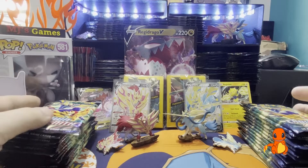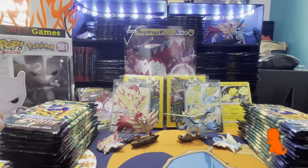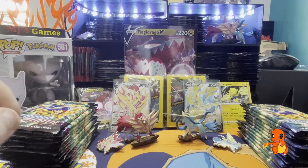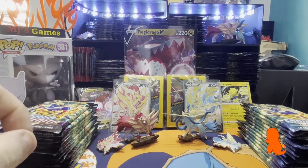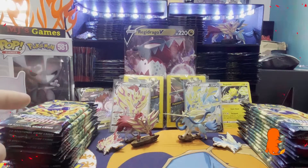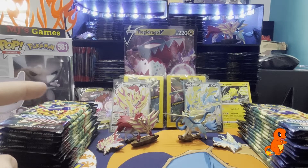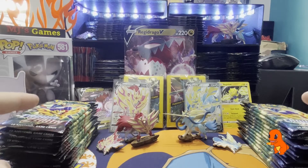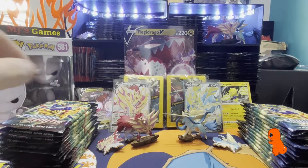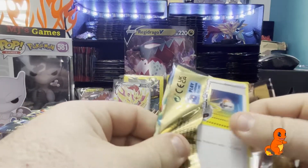So we now have 26 packs in two stacks here. We are chasing a gold card - out of all our videos so far we've not pulled a single gold. So we are after some cracking hits today. Remember, in the set we've got the Commons, Uncommons, the Holos, etc. But the big ones to chase are the Galarian Gallery cards, the Trainer cards, and also the big Mewtwo V-Star, which I think is the second or third largest card in the set. But it's also the gold cards that we want specifically.